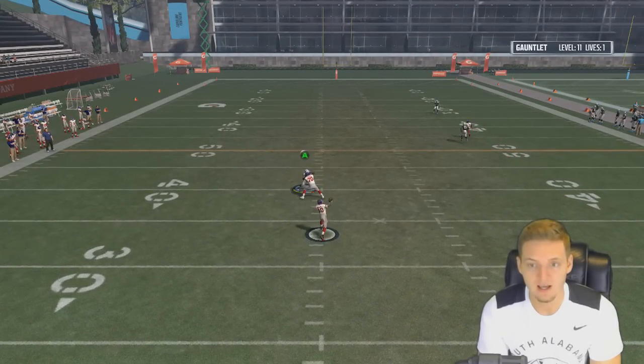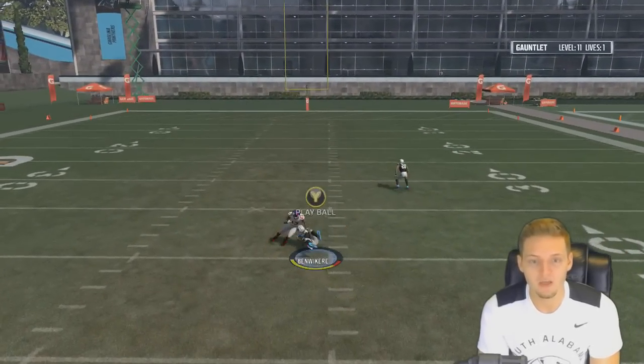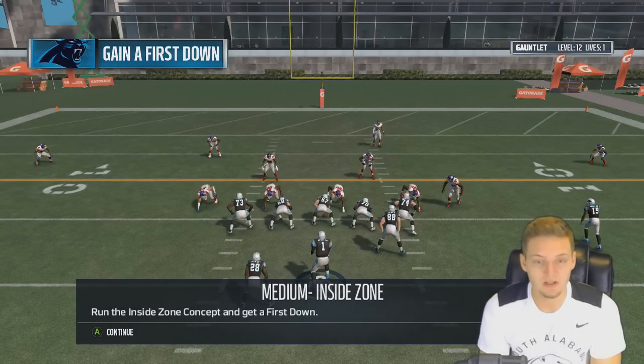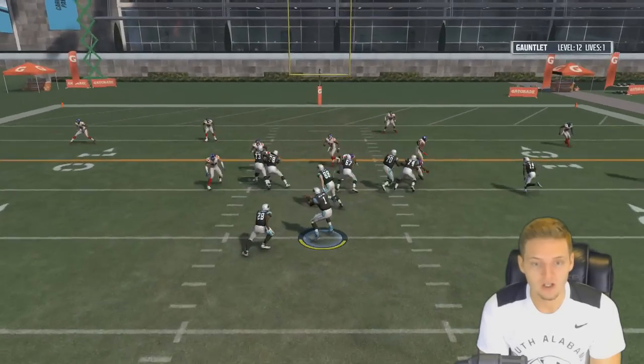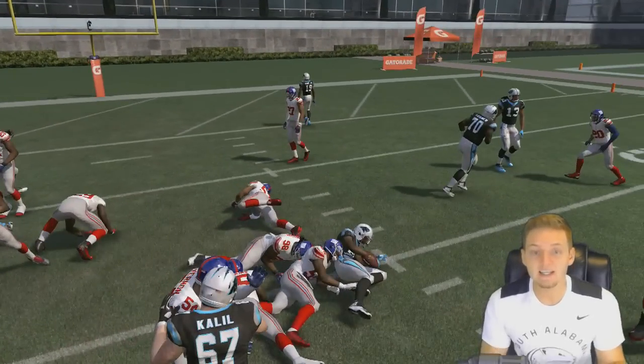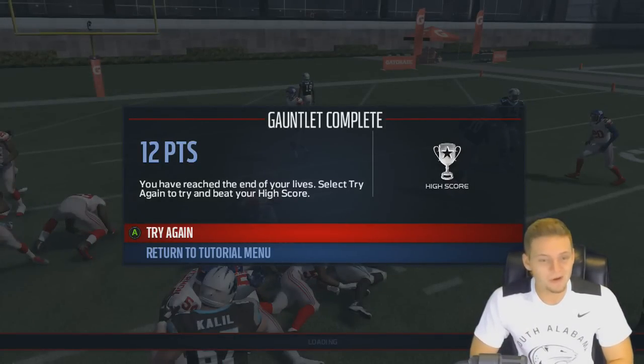Let's try this again — last life. Benwickery gets it, there we go. I'm probably butchering his name completely, but we're at level 12. Run the inside zone concept and get a first down. Jonathan Stewart up the middle — he didn't get it. 12 points. We're trying again.